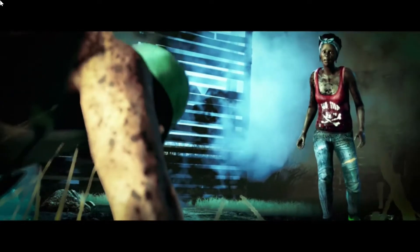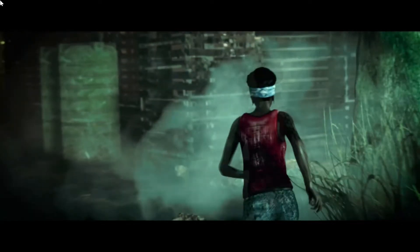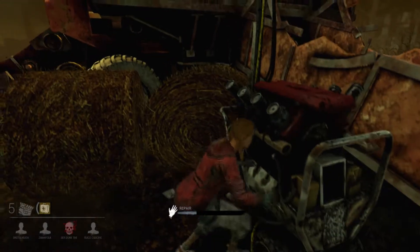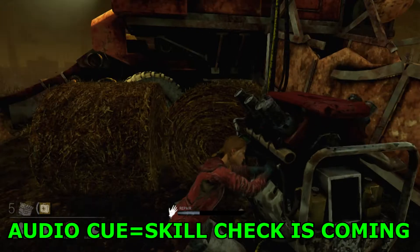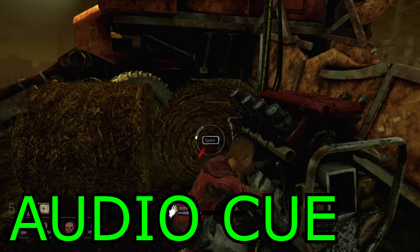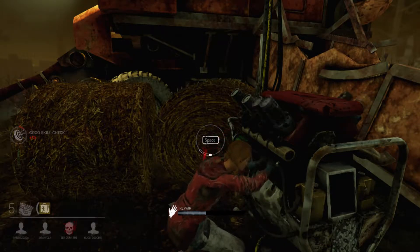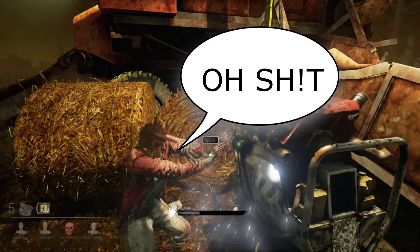Survivors are at an advantage when paired together early on in fixing generators, and it's best if each survivor knows the basics. Dead by Daylight incorporates a skill check mechanic where players must hit the spacebar within the appropriate time — just like the active reload of Gears of War games. Failure in your skill check will result in a loss of repair, wasting time. The loud explosion also alerts the killer of your presence. Newcomers should be aware of the audio cue here, as it warns you of the skill check.